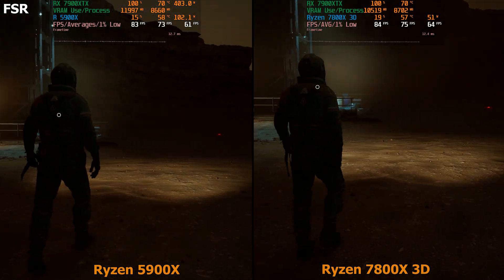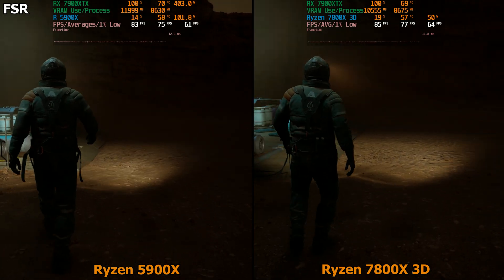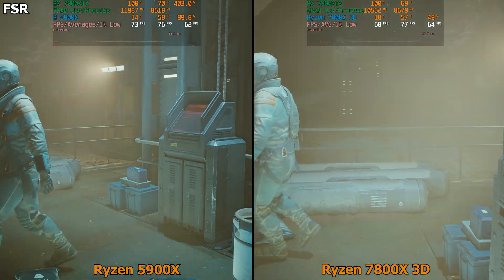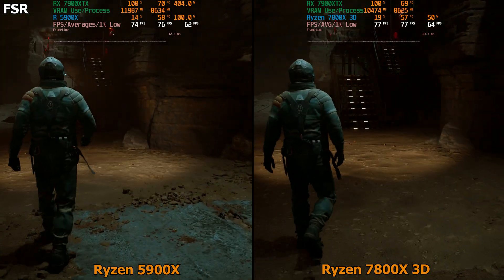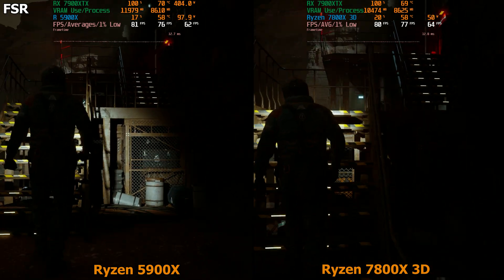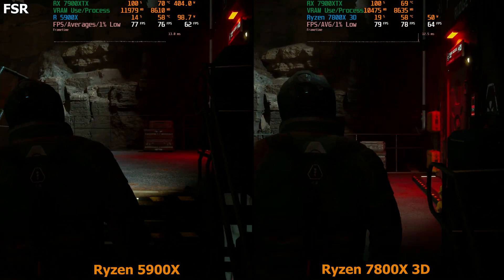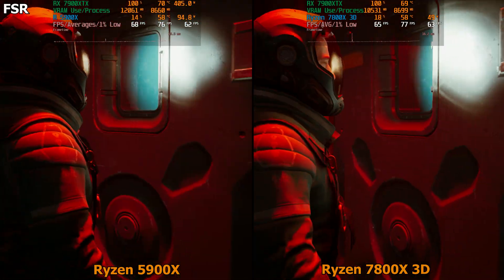We'll go for another minute or two — you might see just a 1 FPS difference on the average and 1% low, but it's pretty much the same. In some lighter indoor areas you might become CPU-bound, but all the footage I showed was entirely GPU-bound, except for the 4090 when I turned on DLSS — that became CPU-bound, meaning it could have given more frames with a faster CPU. If I make a comparison like this, it's because I'm confident that what I'm presenting is accurate.